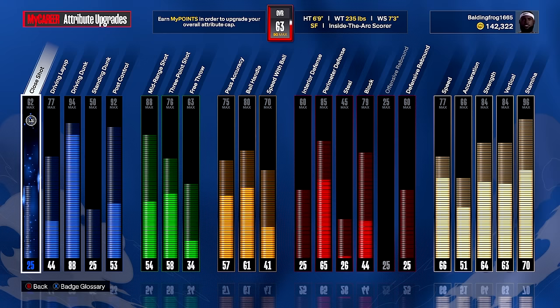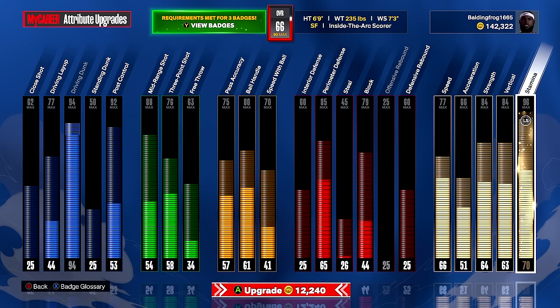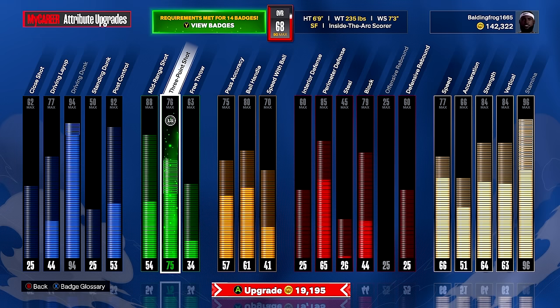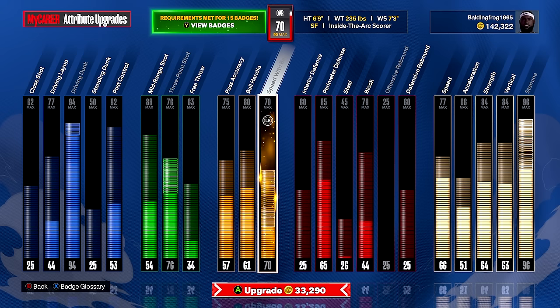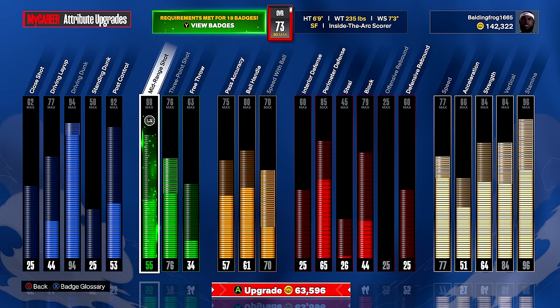I'm going to finish out our driving dunk — a 94 driving dunk, we're gonna be unstoppable. Then we obviously need stamina, which barely takes any overall. Now we're at max stamina. The next category is our three-point shot so we're not as predictable — we can upgrade this all the way, beautiful, 68 overall. I'm really tempted to upgrade my block for those chase-down block moments, but we definitely need speed with ball and vertical too. 64,000 VC later — our second game, let's go baby, 73 overall!